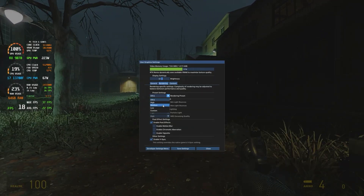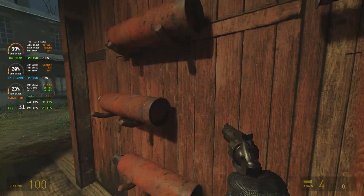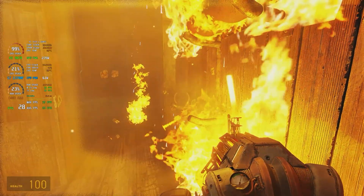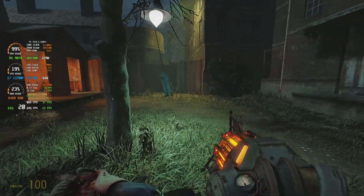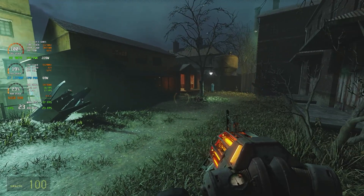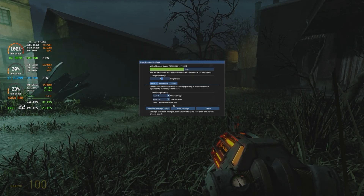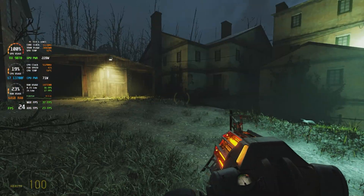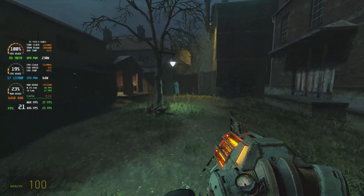Let's try high. So high settings — not looking good at all. If we change the render upscaler, we have another option: TAA. It doesn't look as bad; there's not as much noise, it's a little blurrier though. 21 frames per second.